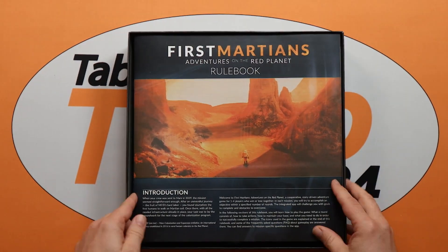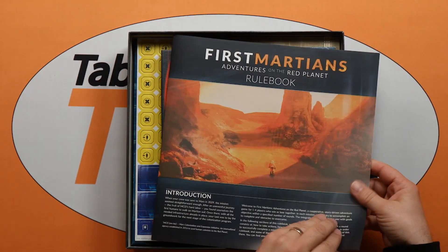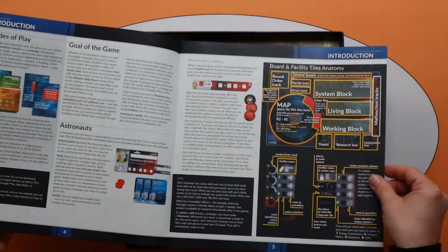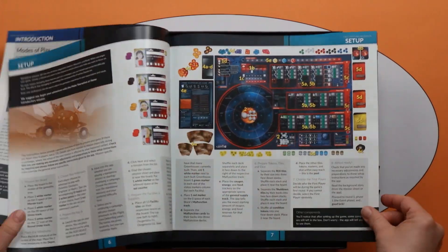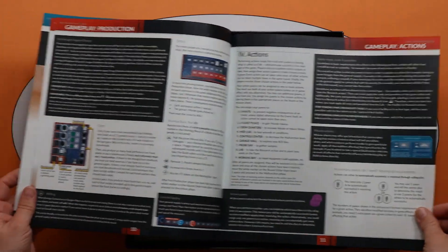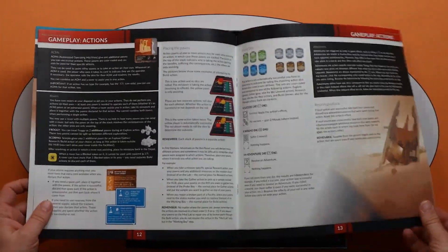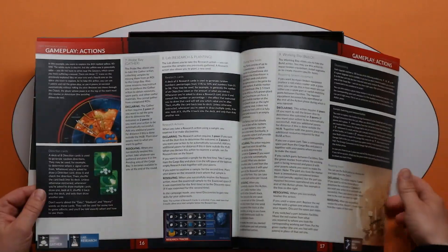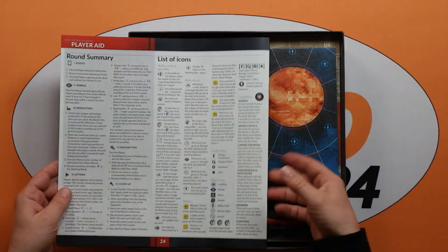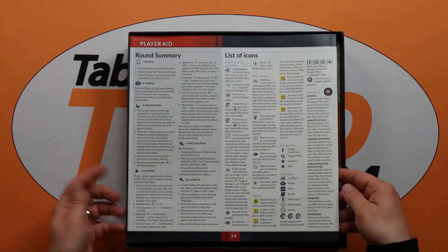Okay, so straight up, the rulebook front and centre, as you might expect. Nice colourful pictures explaining how the rules work. And the summary and the player aid on the back.